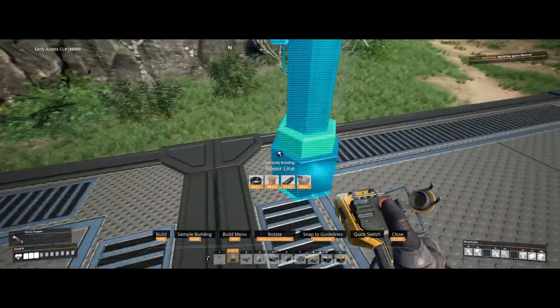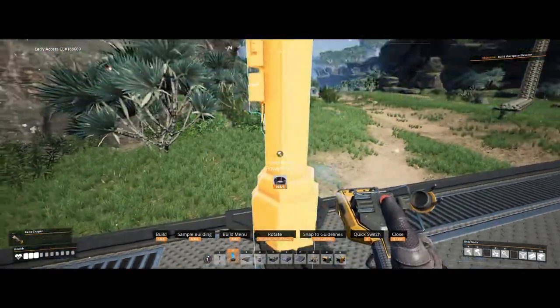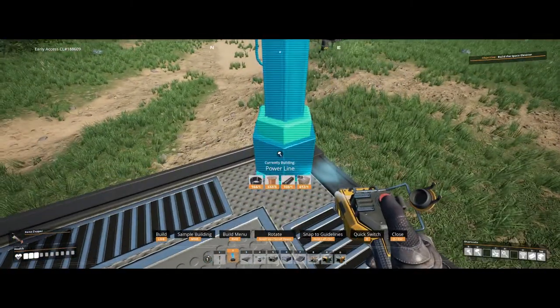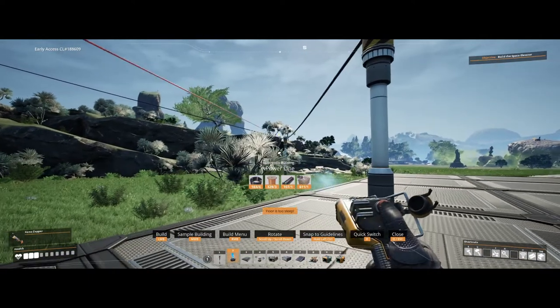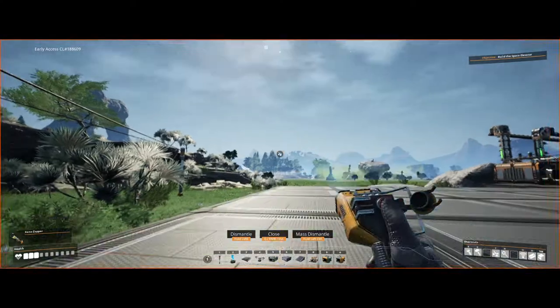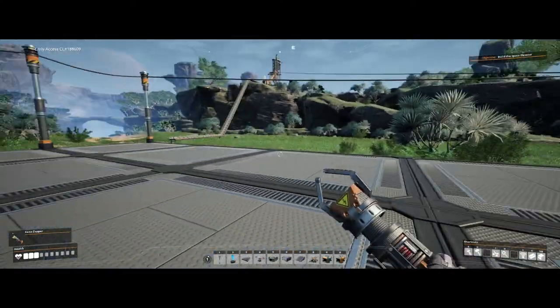For now, I am just going to set up some power for the copper, so it's just that little bit easier to actually do things. We can plonk that one there, delete this pole, and now we have a nice empty space for the stuff.